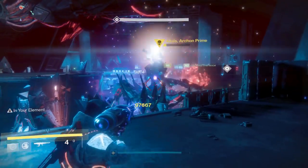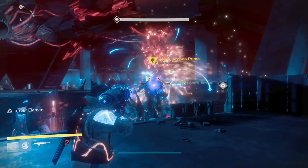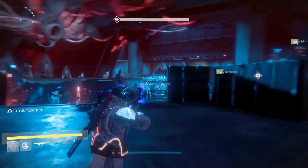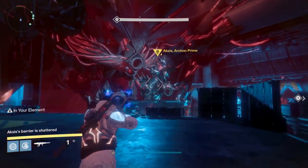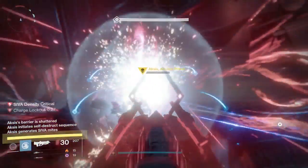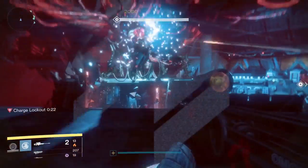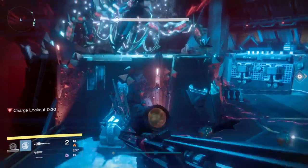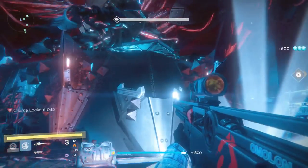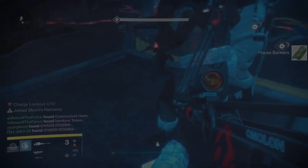So to recap: Archon's Forge, heroic strike, and Wrath of the Machine normal for faction packages, then hard mode Wrath of the Machine. That's basically it — thanks for watching, please subscribe, it helps me so much. Peace out.